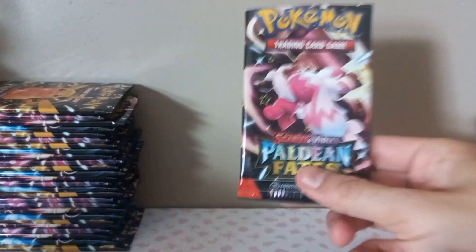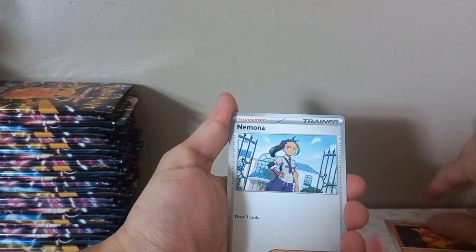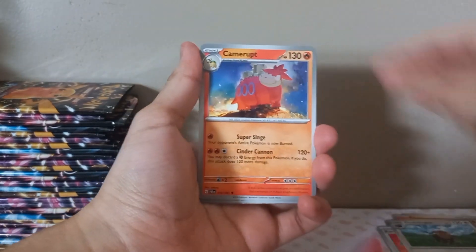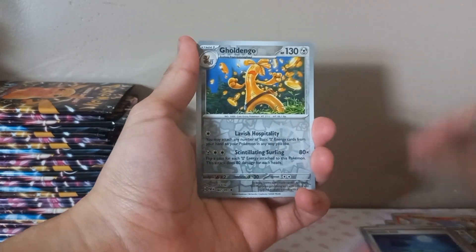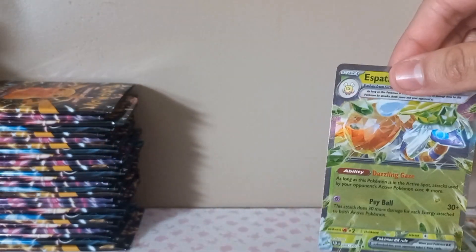Okay guys, I am back. We have 27 packs - let's just start going at it. Code card, fire energy. From the back: Magmar, Ammonia, Charmander, Oink Oink, Camera, Moonlit Hill, Golingo, Mouse Hold. Whisper EX! My first hit - let me get some sleeves to put them in.